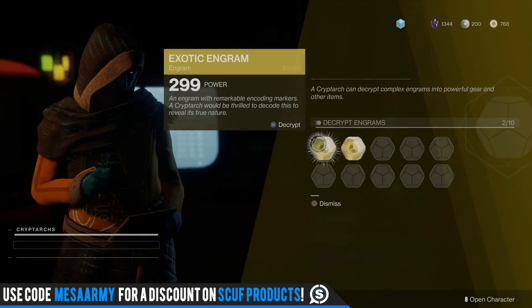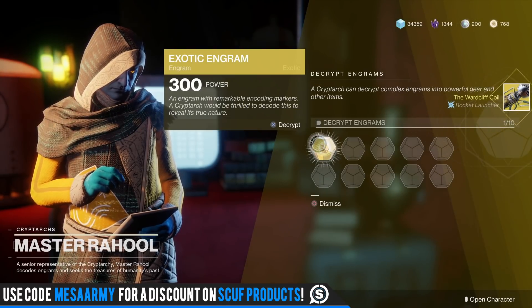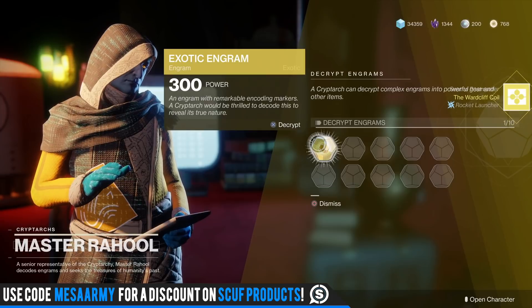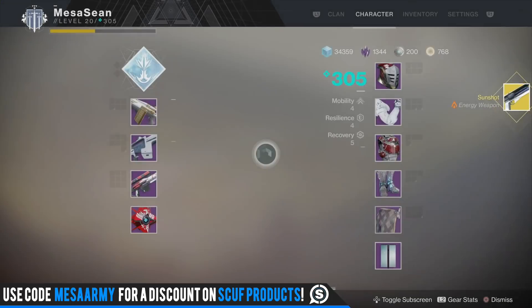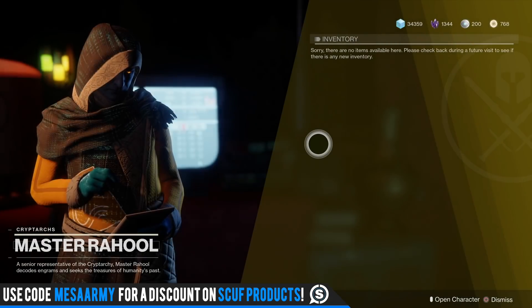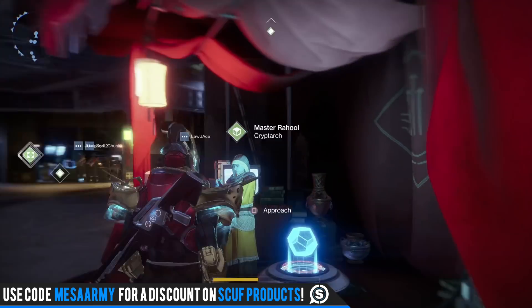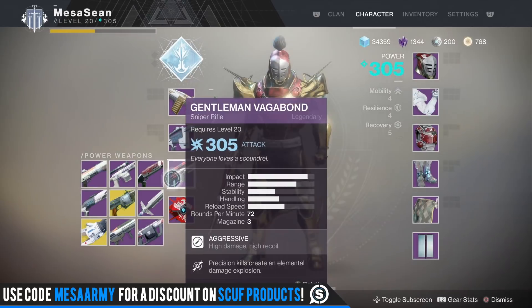Can we get a Vigilance Wing? We have two more. This one's .299. Another Wardcliff Coil - man, you love giving duplicates. And this last one - Vigilance Wing, please. Nope, another Sunshot. Man, I am never gonna get that Vigilance Wing. I didn't get any other armor pieces either. So not a complete buzzkill - out of 10 exotic engrams, I got two things that I did not have: the Lucky Raspberry and the Tractor Cannon.